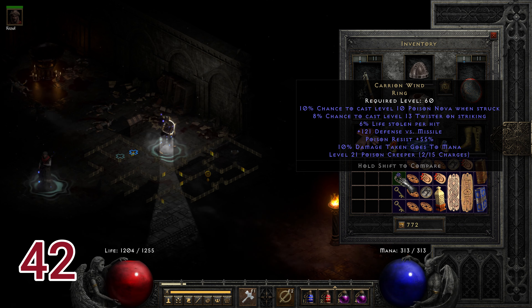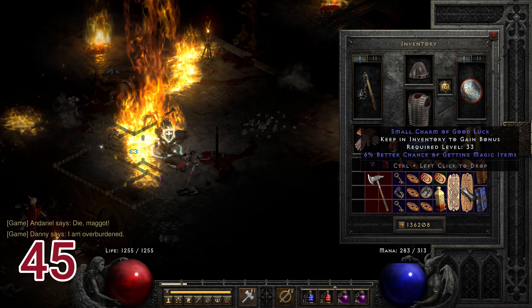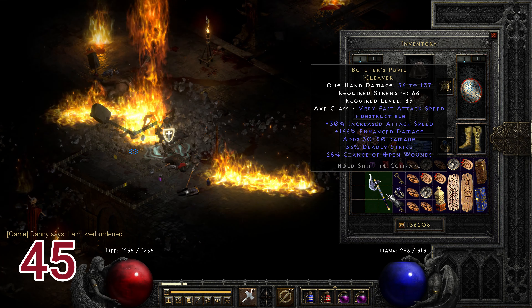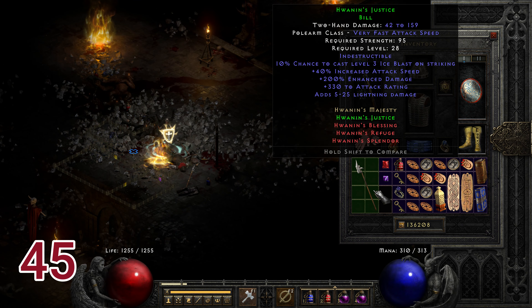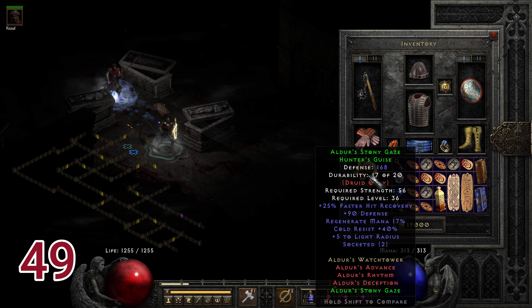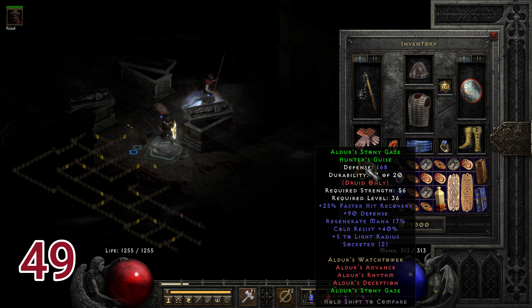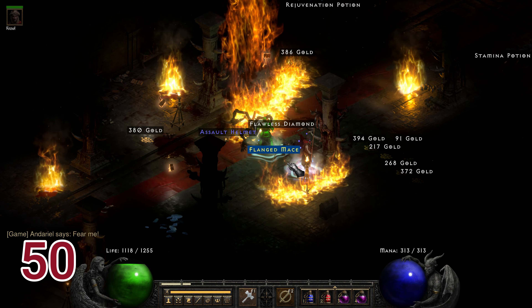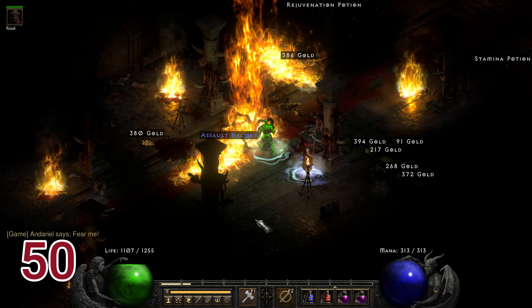Run forty-five: Butcher's Pupil drops, a great nightmare weapon with increased attack speed, damage, chance of deadly strike, and open wounds. Hua Win's Justin also drops. Run forty-nine, on a random Graveyard, Aldur's Stoning Gaze drops. On run fifty, Tal Rasha's Death Mask drops with plus 10 mana and life steal and plus 15 to all resistances.